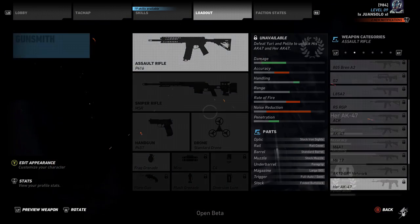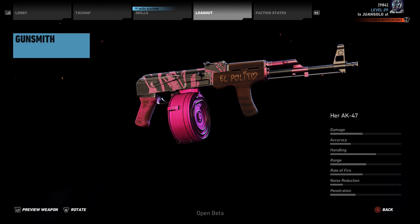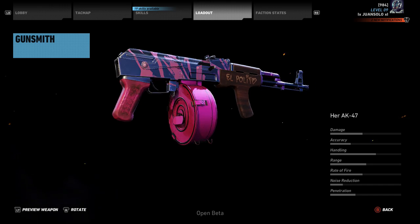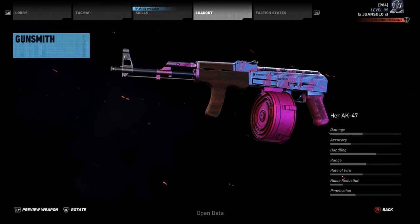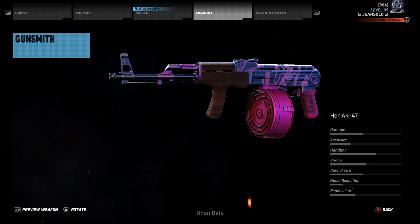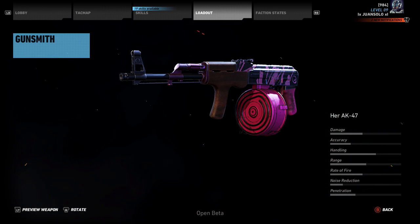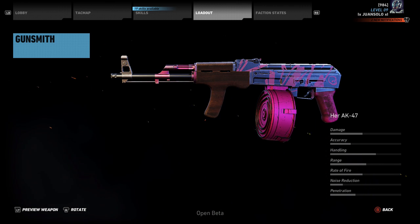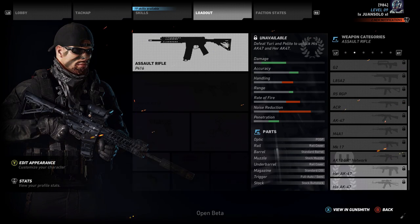Next we have the Her AK-47. This was available in the open and closed beta — you basically got it by beating the first boss at the end of the first region. It has a round drum magazine on it. I'm not too keen on the fact that it's pink, but it was a female's weapon so it goes with the theme. Pretty average stats across the board, but the wooden front stock and overall look is pretty cool. Overall, a decent weapon.